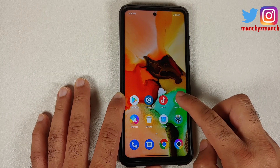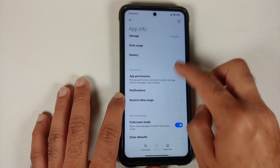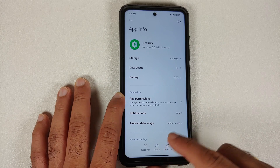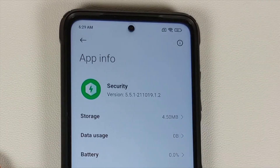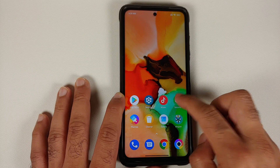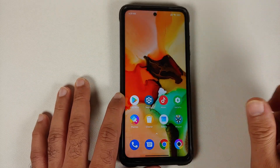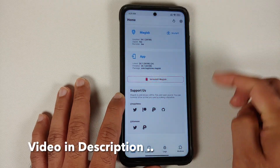Next, press and hold on the Security application and go into Application Info. If you have the option to Uninstall Updates, go ahead and do that — you should roll back to a previous version of the Security application. And before you ask, the animations you see are from MIUI Launcher, not Poco Launcher.